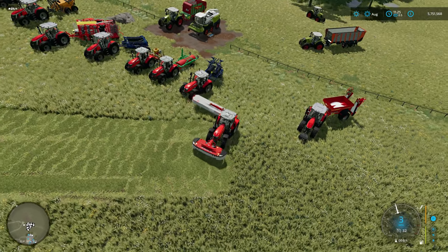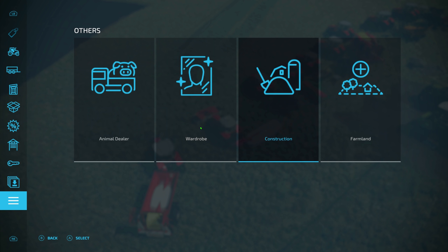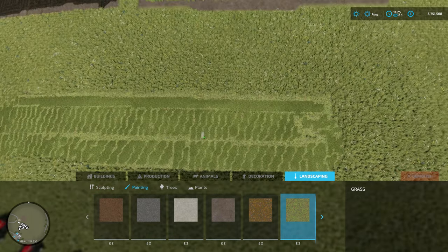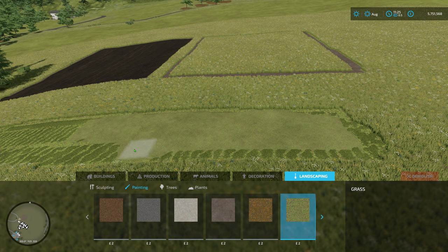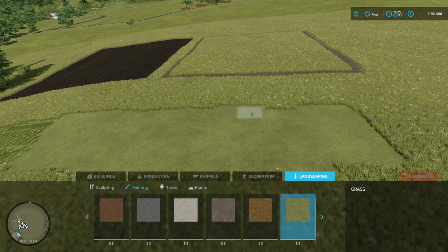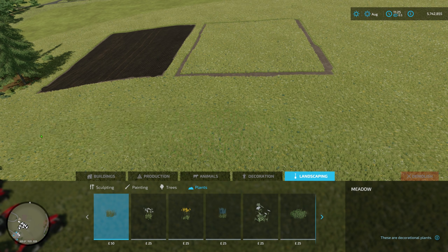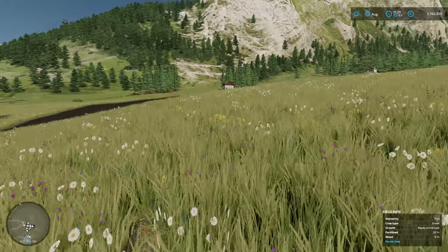Quickly, if you do want to paint grass into the ground, you can, but there is a small difference. If you go to Construction, then Landscaping, then Painting - there is a grass option. But when you paint it down, it's just a texture for the ground itself; it's not meadow grass and it will not grow back. If you want actual meadow grass, you need to go to Plants and select Meadow - then you can paint it back in properly.